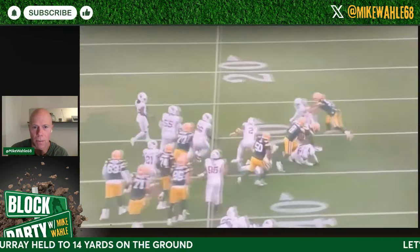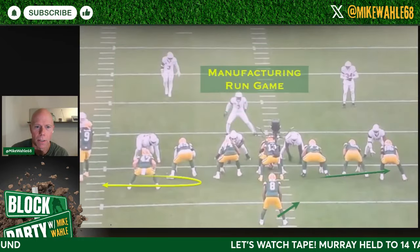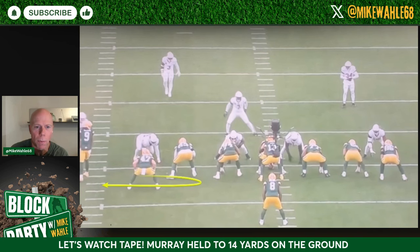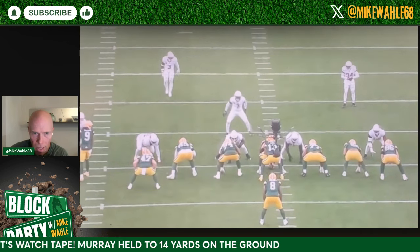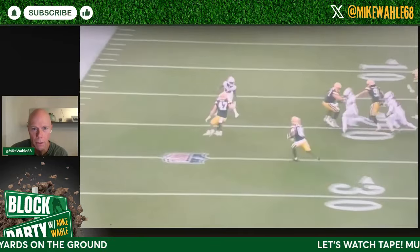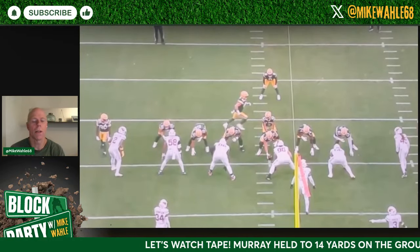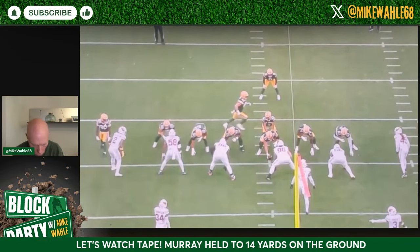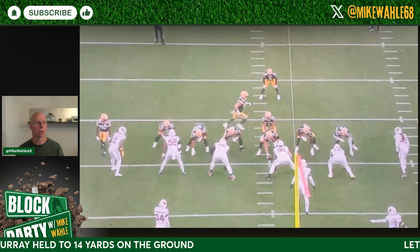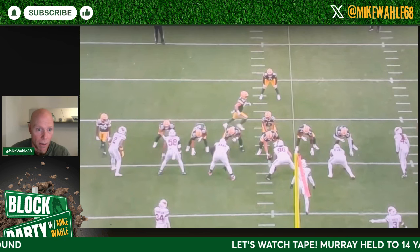Just a fantastic job, and what a runner this guy is after contact — unbelievable. This is why I talk about manufacturing the run game. You pull the guard, you look like you're going to follow with the tight end or the fullback, and you end up handing this ball off not to Jacobs but to Bo Melton on the end around for 25 yards. That's one carry for 25 yards on a reverse from Bo Melton. That goes on your rushing stats and you look like a genius.